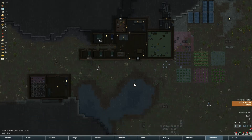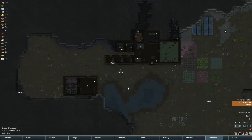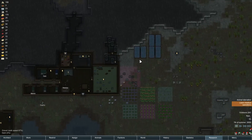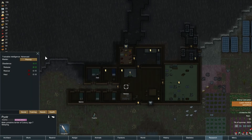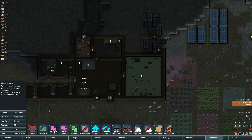Hello and welcome back to another episode of RimWorld. It's dark and dreary and dismal here in our poor little colony. Power is an issue, so we've got to work on our power source. But we have an animal starving because he's fully trained now, so he's not getting fed anymore, and I don't have any food set out for him. So we've got to fix that problem right now.